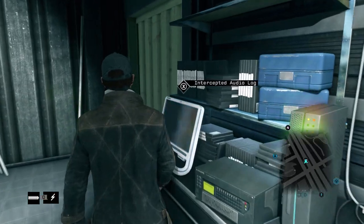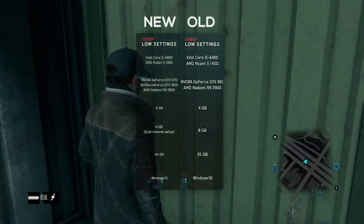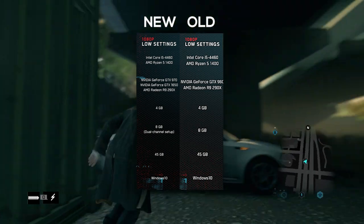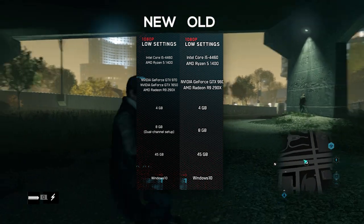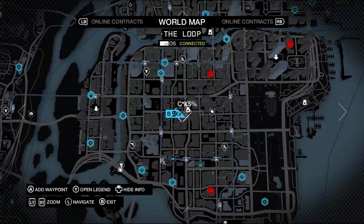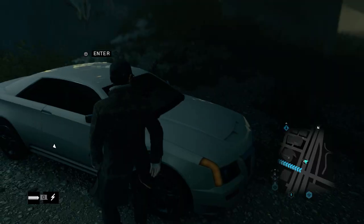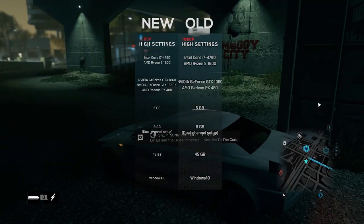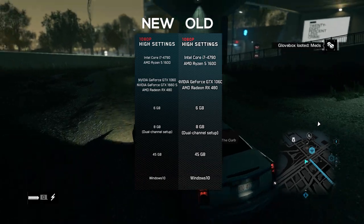They've actually kind of bumped them up a notch. Starting with low settings 1080p, everything in this tier is the same except for the fact that they've bumped the GeForce GTX 960 up to a 970, and they've also added a GeForce GTX 1650 for comparison with newer generation cards.